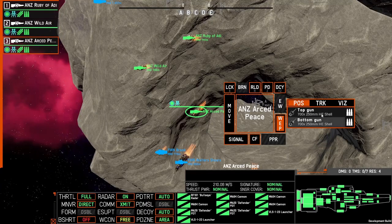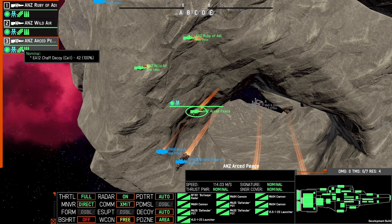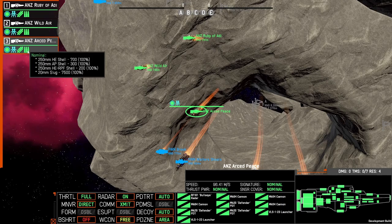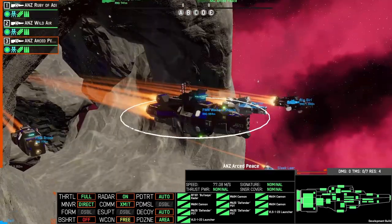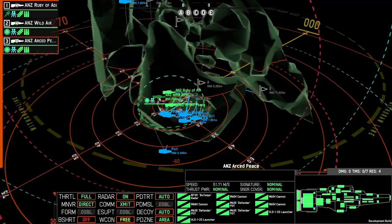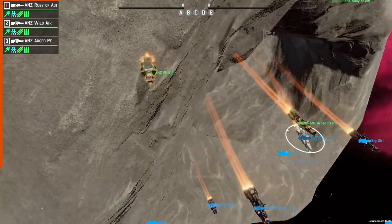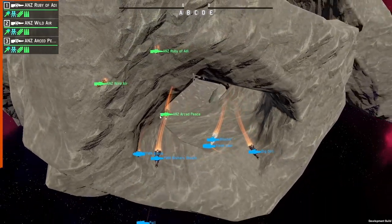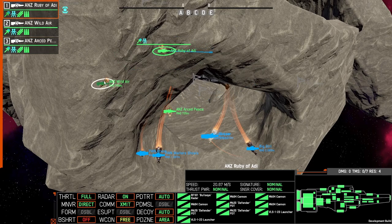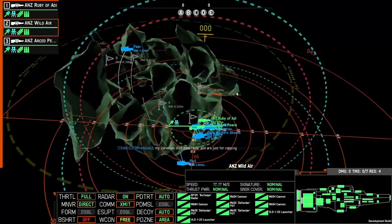Taking a quick look at our ships: we have 250mm guns in two groups — top guns and bottom guns. We've each got a Bullseye radar, then just defenders and a lot of chaff — about 46 to 42 chaff. It's not a huge amount, and we don't have a huge amount of point defense either. They're all just battleships — beams and cannons.